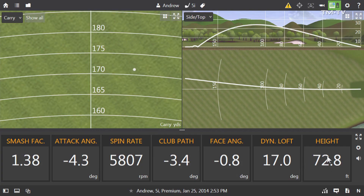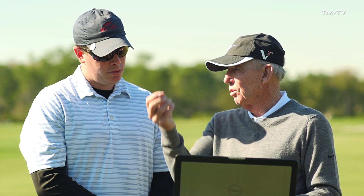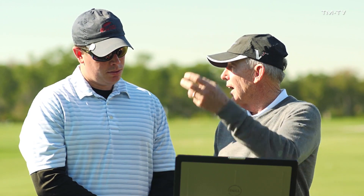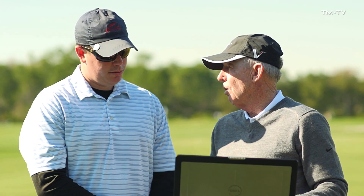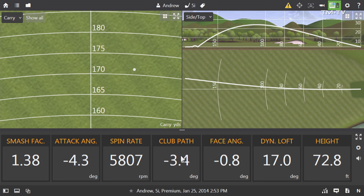Here's where I think you could really make some improvement — the height. Your height is 73 feet, and you want to try to get that up around 90 feet. That way when you hit those long irons, they'll be coming in and landing softly as opposed to coming in so flat where they hit the green and run out. So the big numbers you want to change are the path numbers and the height numbers — those are the two biggest areas we want to get fixed.